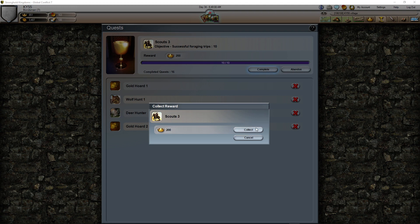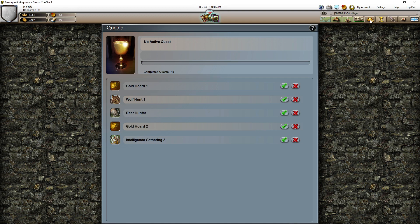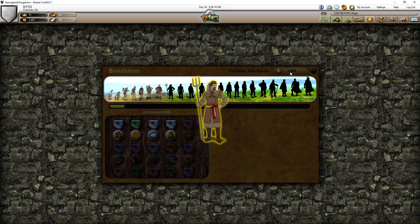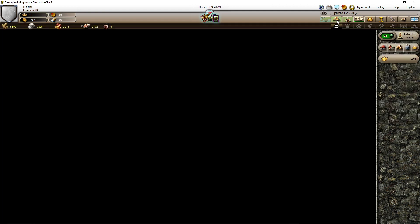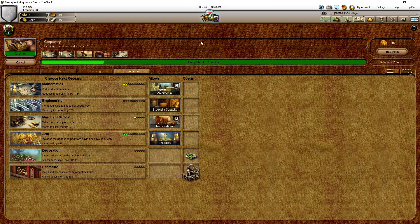We completed this quest and it's gonna give us honor. Now it looks like we're available — look, it appeared! This is done — we can go Free Men! Already Free Men! Now we are Free Men in the country. Let's go check what we can do.